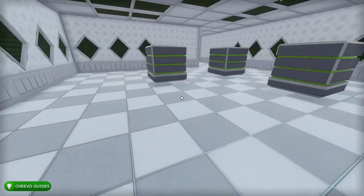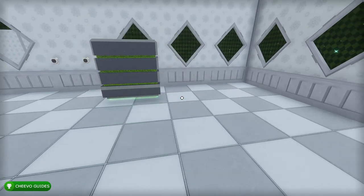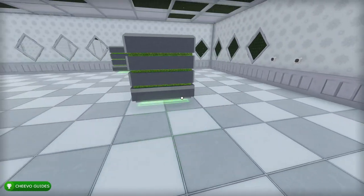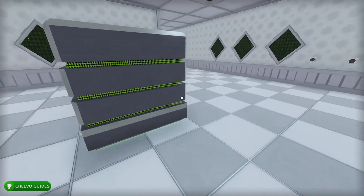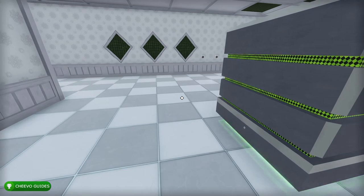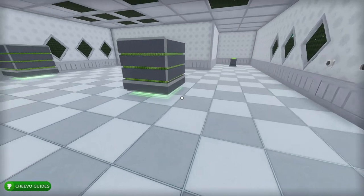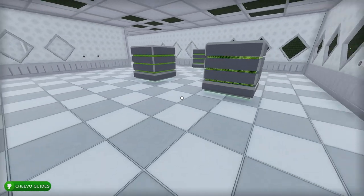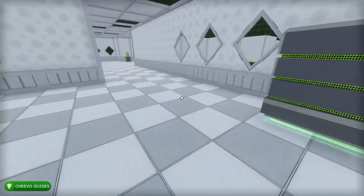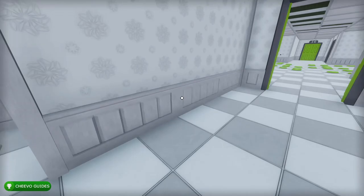For level 34, this one took a little time to figure out even with the guide. Once we press the switch it activates the lasers and we need to make our way out without dying. Move the crates into the same positions shown — all the crates will stop the lasers and we can move on to the next level.